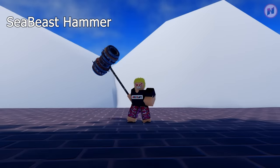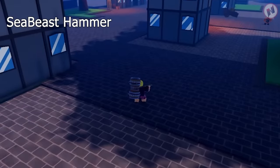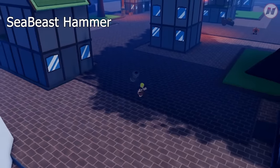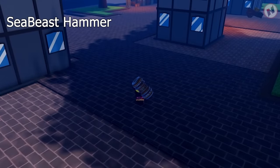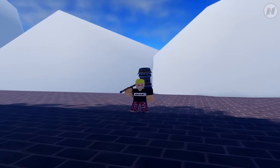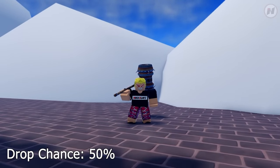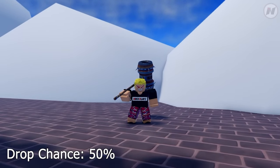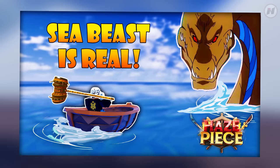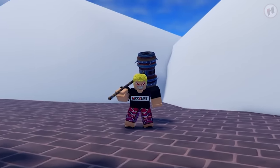Next weapon is the Sea Beast Hammer. First move is Water Blast, second move is Sea Destroyer. Don't worry — you'll see a full showcase of this separately. How do you get this? It's a process — you can get this from the Sea Beast. Obviously from the name itself, you're going to spawn a Sea Beast. There's a process for that, and there's already a video on my channel — link in the description.